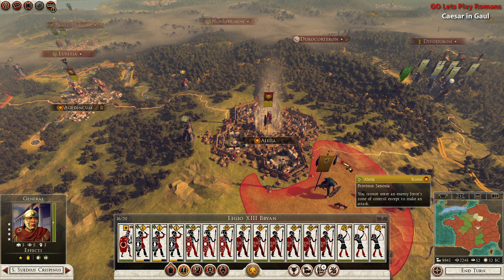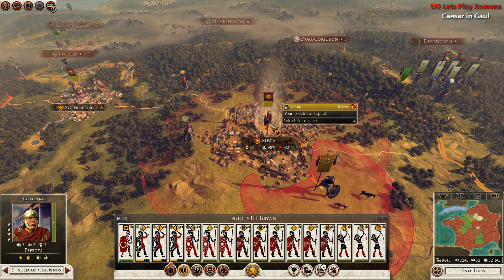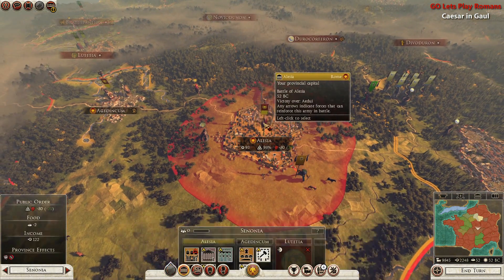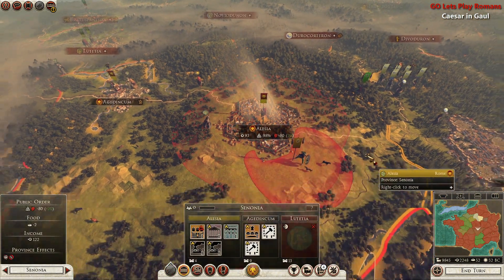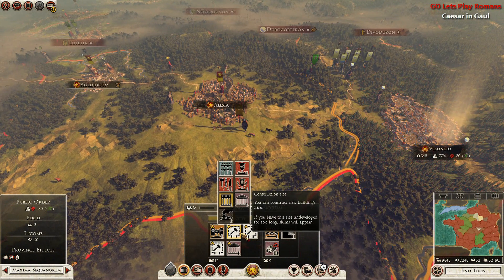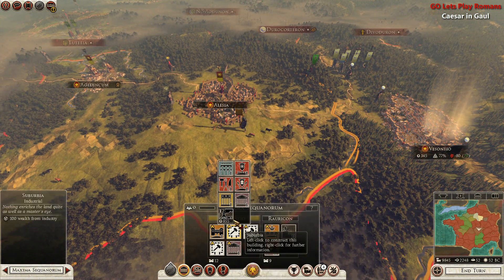Hello everyone, this is General Oden and welcome back to our Let's Play Rome 2 Total War. In this episode we need to vanquish all of these rebels and also build up some of these newfound construction sites.